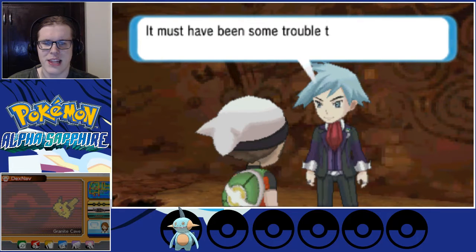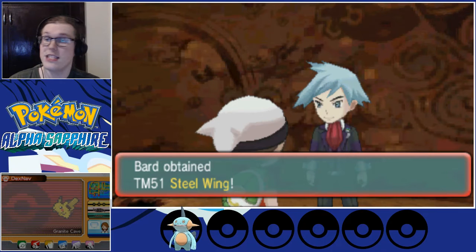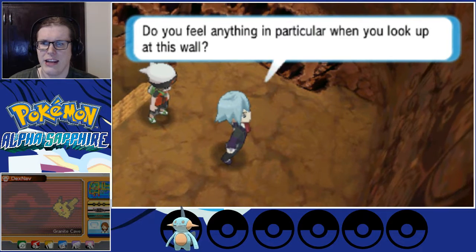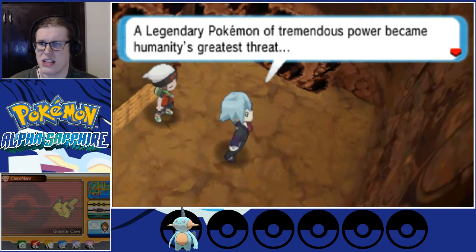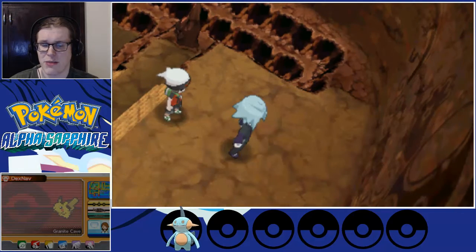We give him the letter and he gives us Steel Wing. Steel Wing is a nice move if you have any flying types that need a steel-type attack. I don't tend to use it except for Skarmory — I usually find something else for it.